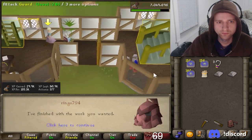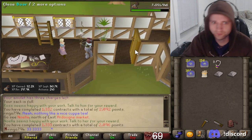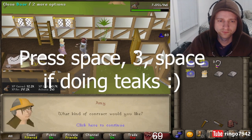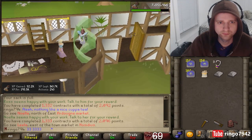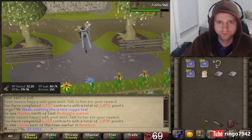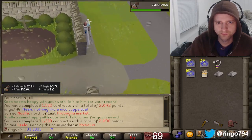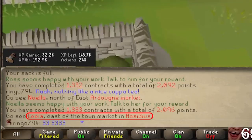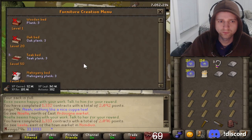Pretty much the process goes like this. You cast NPC Contact, call Amy, and after the first time you've done this, you can use menu entry swapper to set it to just be one click — Contact Last NPC — and you get a new contract from Amy. As soon as you get the new contract, you will see where you need to teleport, and you just go to that person's house and do what they say.